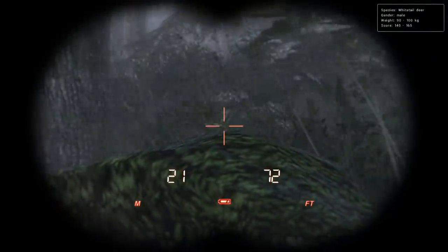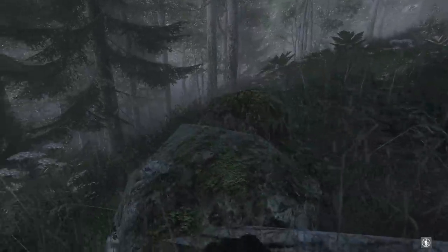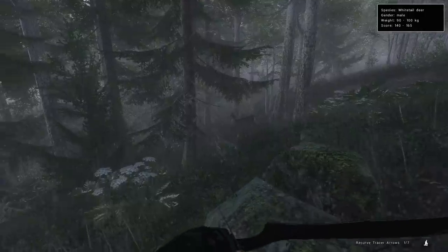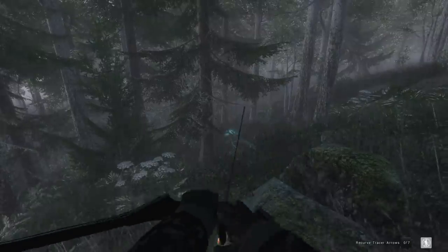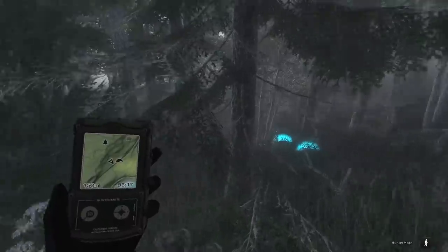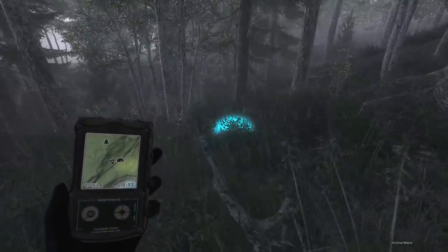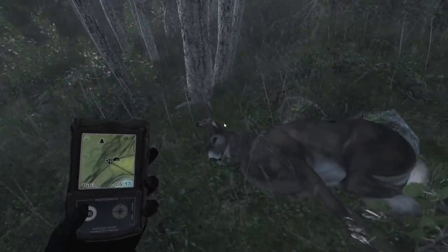Right outside the tent we find a pretty decent Whitetail at 140 to 165 estimate. We'll need to make a more precise shot than we would with the Heavy Recurve, since the Carbon Recurve doesn't have as much power to go through a shoulder. We're just a couple of meters from the tent, he grunted. Honestly there's not a lot of Whitetail up here, so the fact that it's a good one is kind of a good sign — maybe we have an especially good Whitetail spawn.